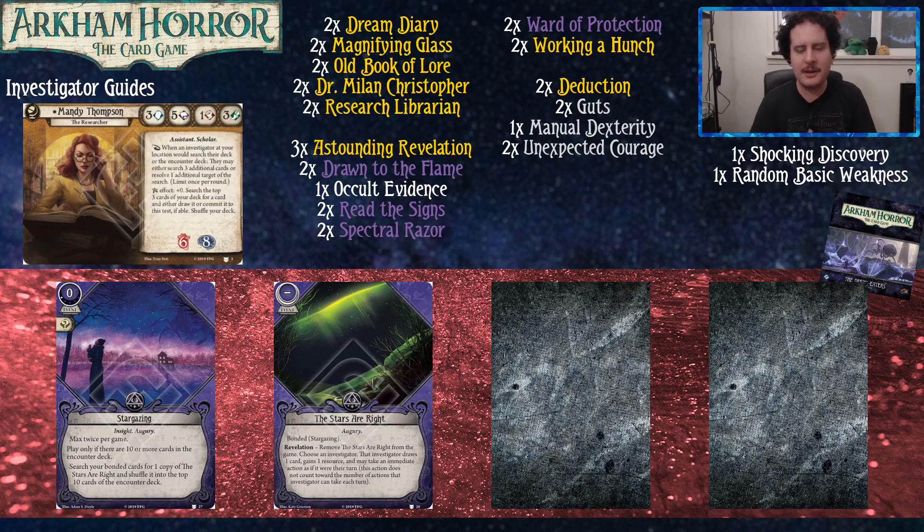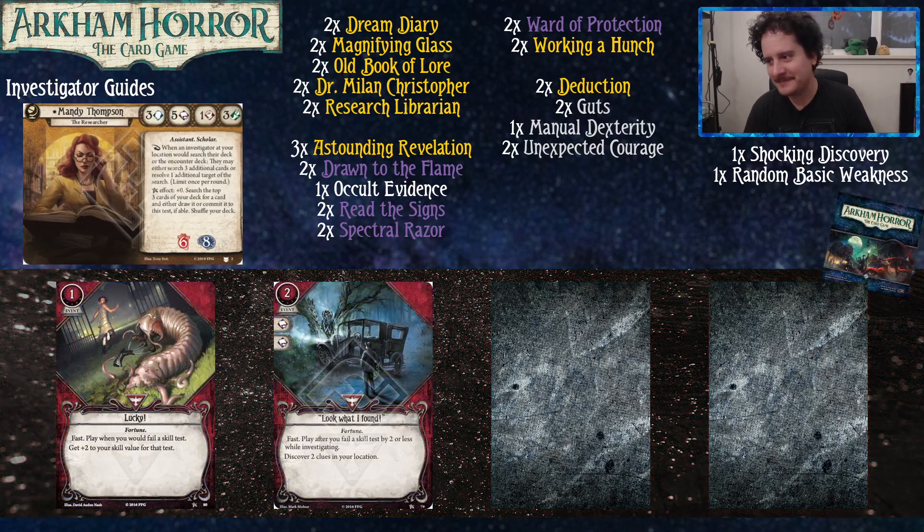Stargazing is the only purple upgrade here, and there aren't many exciting upgrades in the off-colors, but that's okay because yellow does everything. I do appreciate that they gave one upgraded card per color Mandy can play. Stargazing lets you basically put a good card into the mythos deck — when someone draws it, they get a card or resource and take an action. It might not be necessary for Mandy, but it's actually quite good in Gloria, who acts as the encounter buddy for the team.